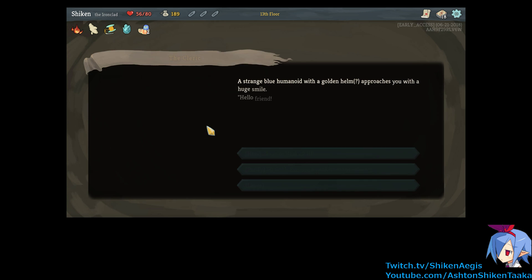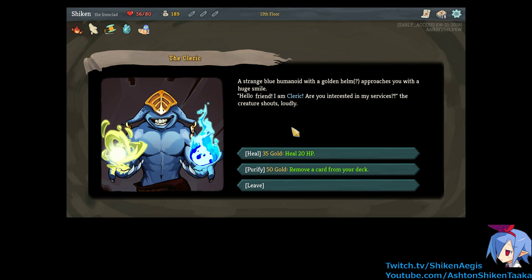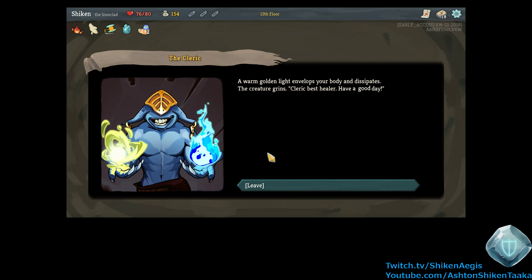How about this one? A strange blue humanoid with a golden helm approaches you with a huge smile. Hello friend, I am Cleric. Are you interested in my services? The creature shouts loudly. Heal for 35 gold — yeah, we can afford that. Purify for 50 gold — remove a card from your deck. Well, we don't have any ones that I really want to get rid of, so yeah, give me a heal. So that makes up for all the rooting around in sharp metal slimes we just did. Cleric, best healer. Have a good day.